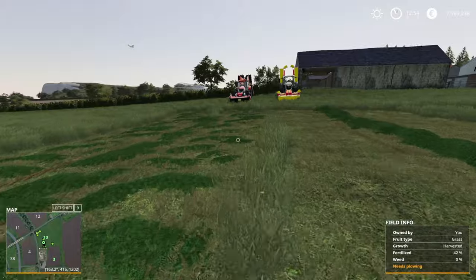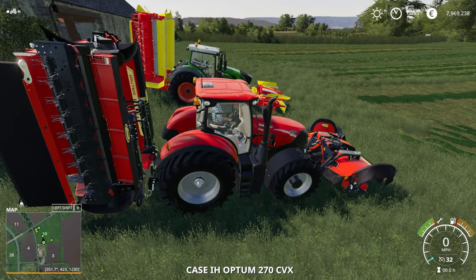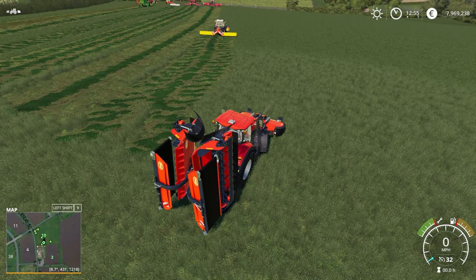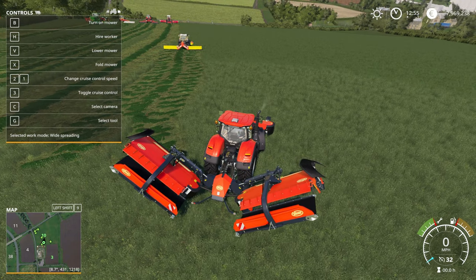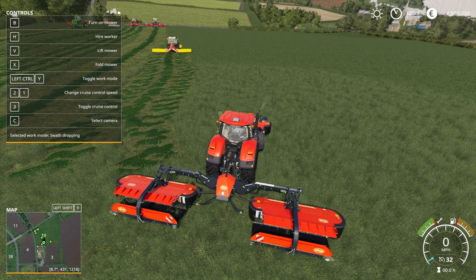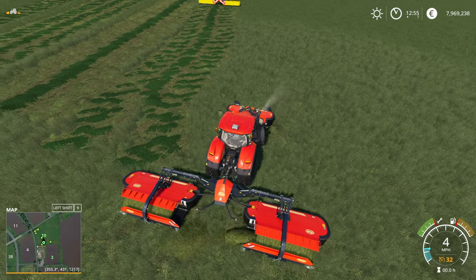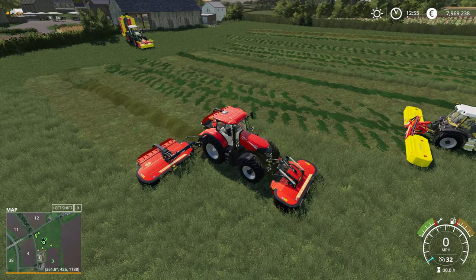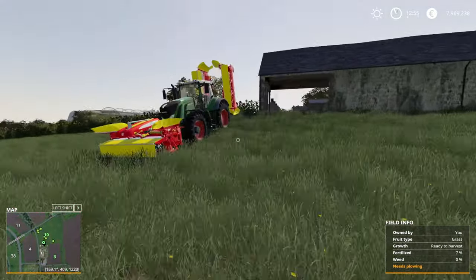We'll quickly do the Kverneland and Vicon DLC mowers because these are quite popular mowers — they swath and they're big, but you do need a big tractor to run them. Waiting for them to lower so I can set it to swathing mode. And you can see already we are getting a swath of grass rather than fresh grass — so these do have mower conditioning applied.